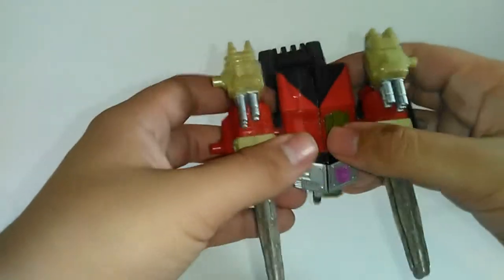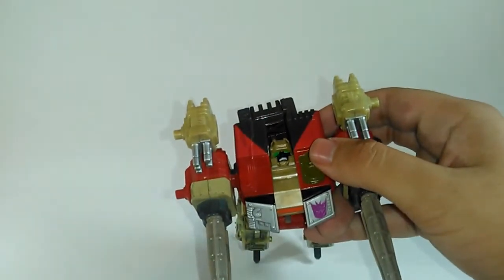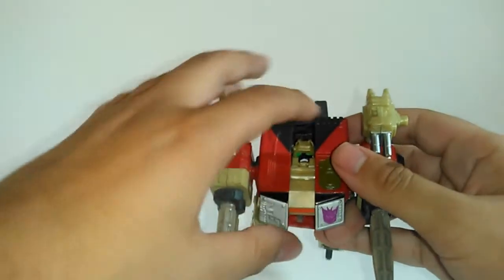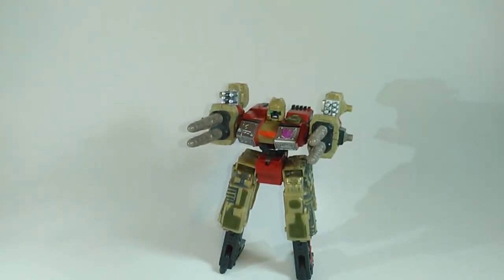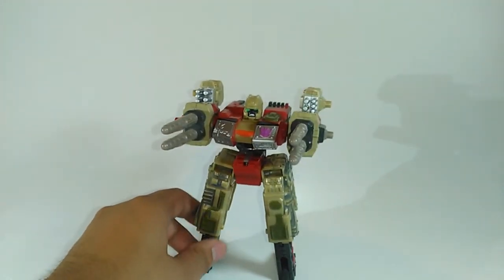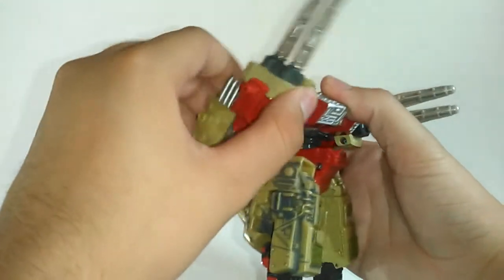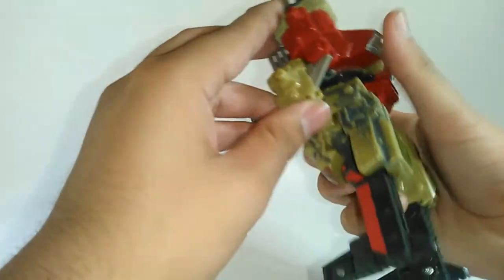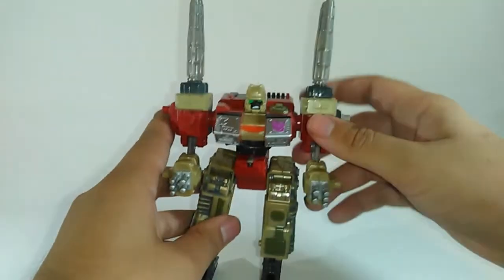Vamos a separar el tanque y la cabina. Muy bien, y ya nada más aquí sacamos la cabeza. Ahora ustedes tienen la opción — aquí tenemos a Demolisher. Ustedes tienen la opción de dejarlo así, ¿por qué? Porque en varios capítulos sale de esta forma, generalmente se pone así como una especie de modo de ataque. Claro que en las instrucciones dicen que ustedes deben bajar estos de acá, subir los misiles, y bajar estos así para formar las manos. El modo armado se ve más padre la verdad.